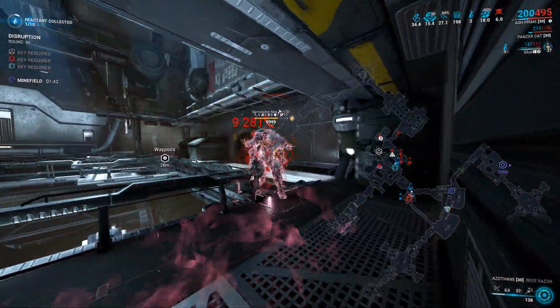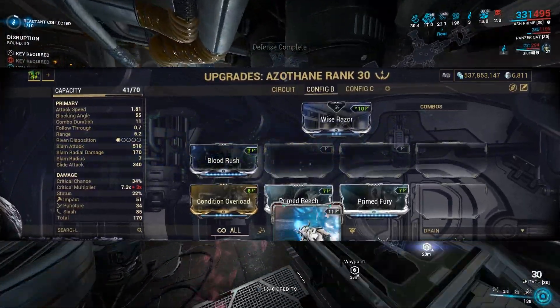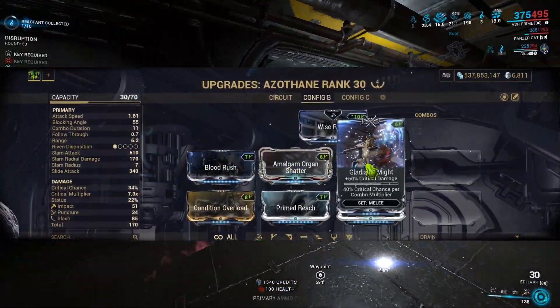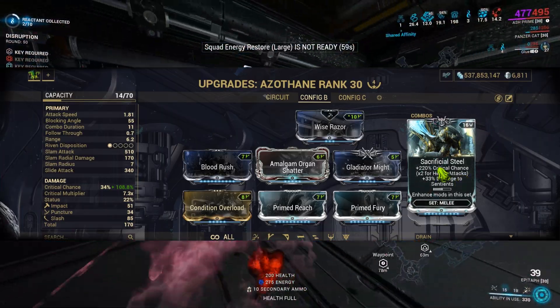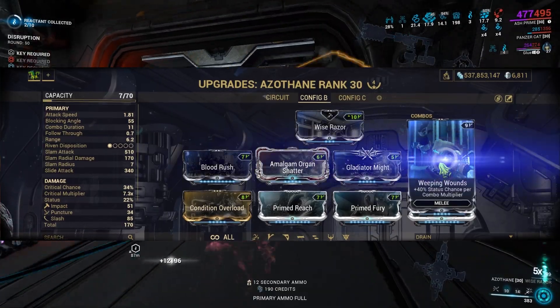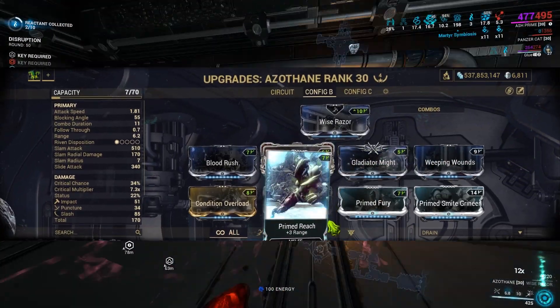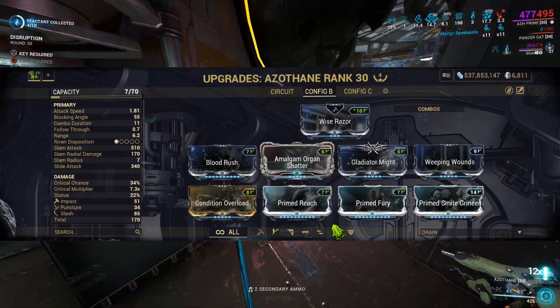I'm then adding Prime Fury for attack speed, and Blood Rush, Amalgam Organ Shatter, Gladiator Might, and Sacrificial Steel for critical damage. As I played the mission Sedna on Kappa, I used Prime Smart Grineer. And if you feel like the build is lacking in terms of slash procs on light attacks, consider replacing Sacrificial Steel with Weeping Wounds.